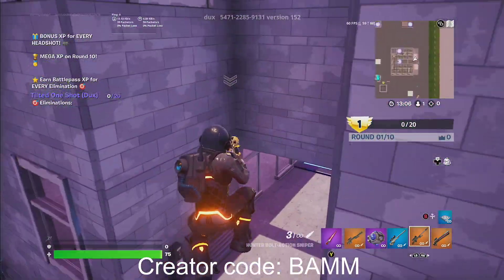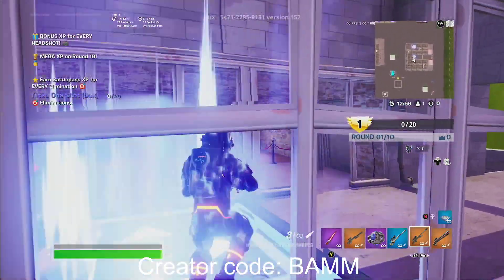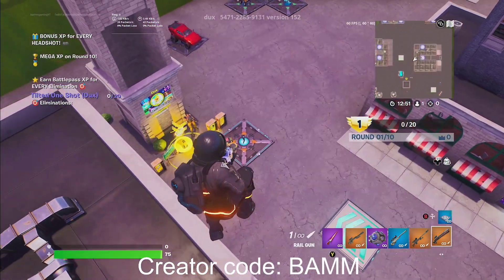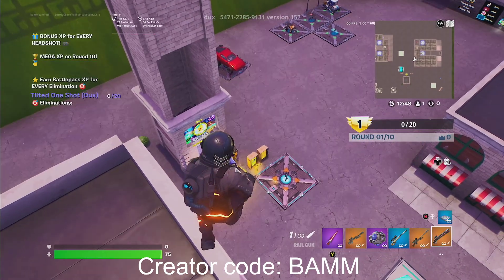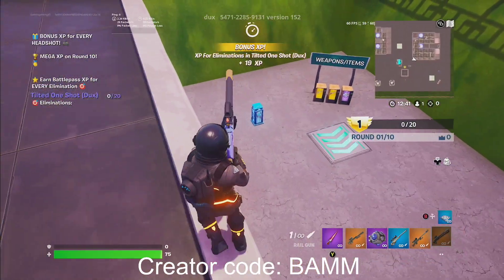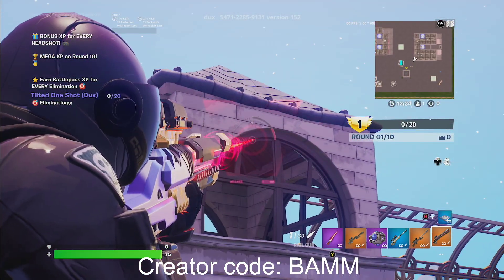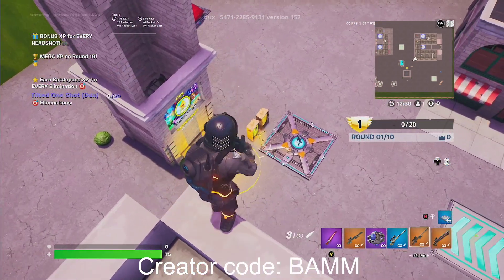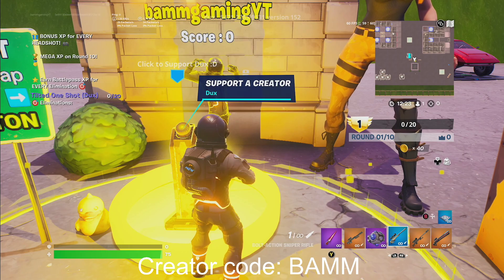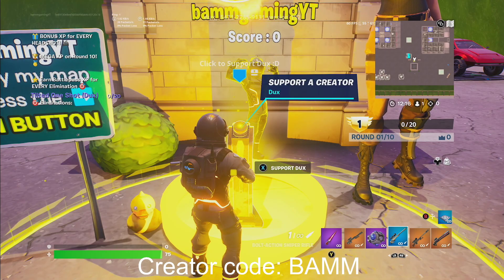Pay very close attention, guys, because you're gonna need this. We see the insurance thing — let's just use the bouncer to get up there. From here, you guys are gonna be able to find that chicken. I don't know where that chicken was at, but you kinda wanna find that chicken again, because we only get 19 XP for these ones. If you guys enjoyed the video, make sure to subscribe and like up. There should be a new XP glitch coming, so if you guys enjoyed this and you got a nice amount of XP from this, make sure to let me know in the comment section down below and I'll catch you in the next one. Peace.